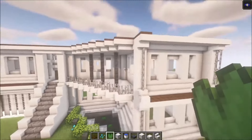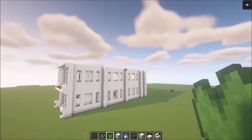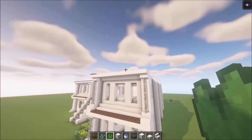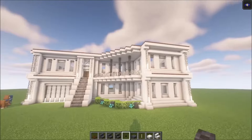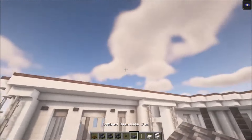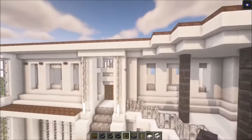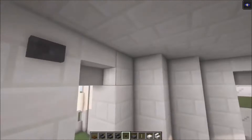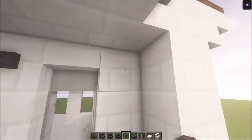After that you want to get all the windows in as well on the sides and the back side, and after that we are going to get a roof in as well. So once you got all the windows in, what we are going to do is get the roof in. Before that, you can add some buttons on top like this going across.